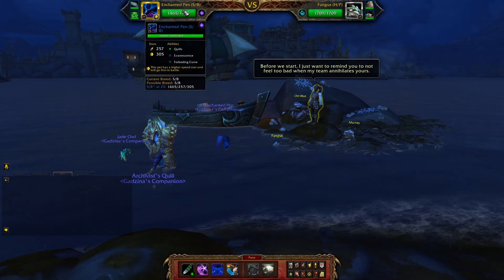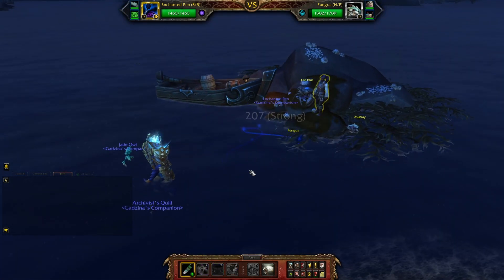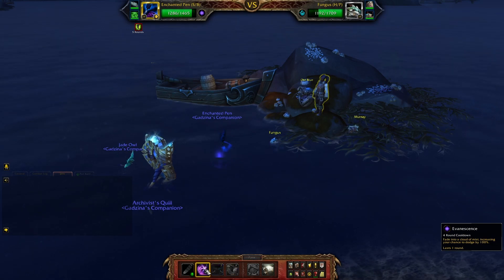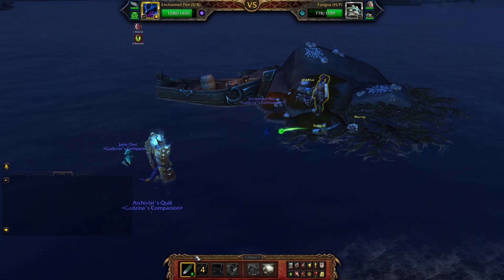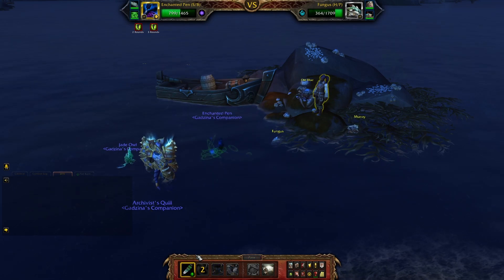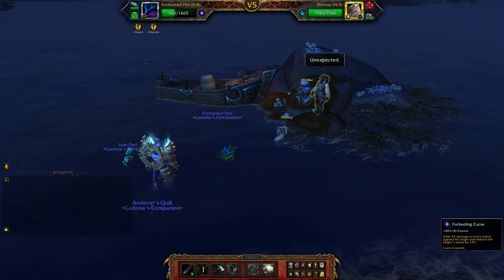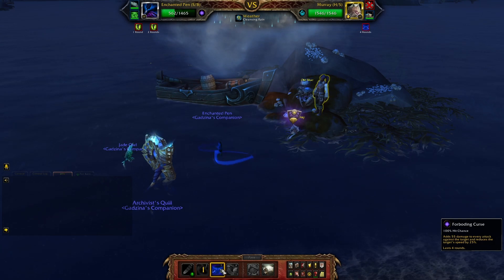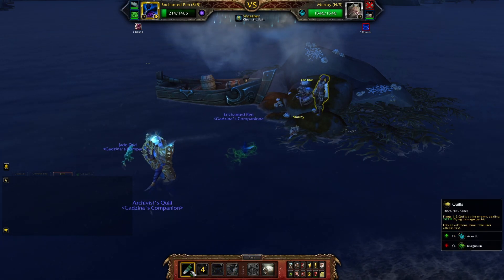We're faster anyway, so all we do is Quills. Foreboding Curse — there's nothing. We can Evanescence to reduce damage. Adrenaline and Quills. It's nice to avoid two attacks because he does leave a dot. Here we need to use Foreboding Curse and Evanescence. Quills.